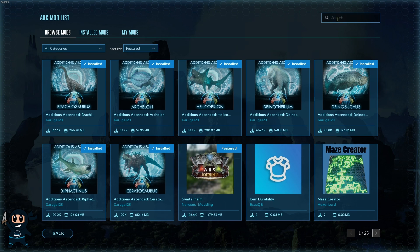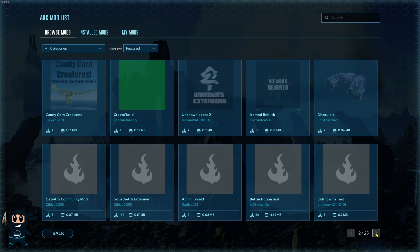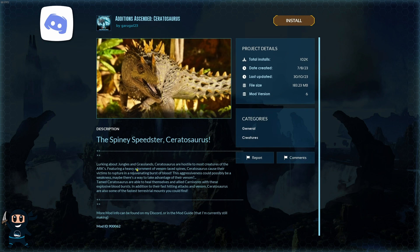Once you're on the mod page, you can either use the search bar in the top right corner to find a specific mod, or you can use the search filters to refine your search. Finally, you can go to the bottom right corner to browse through each page and find a mod there.